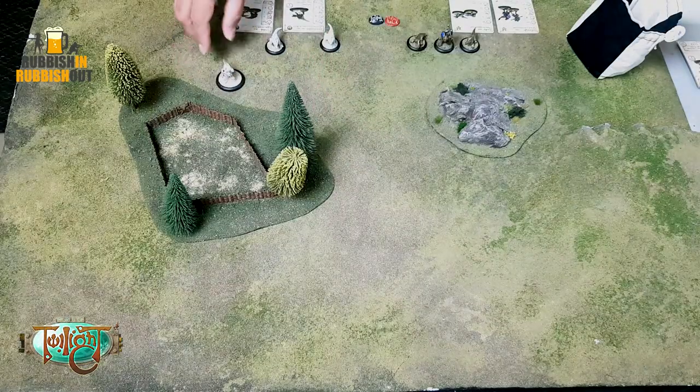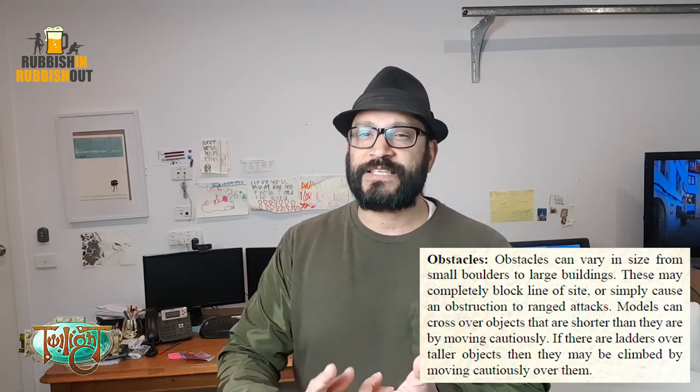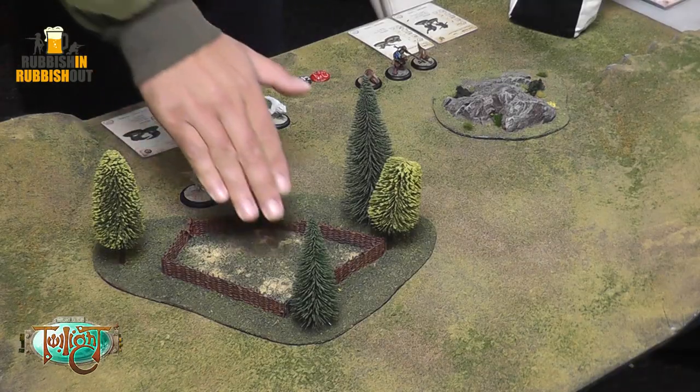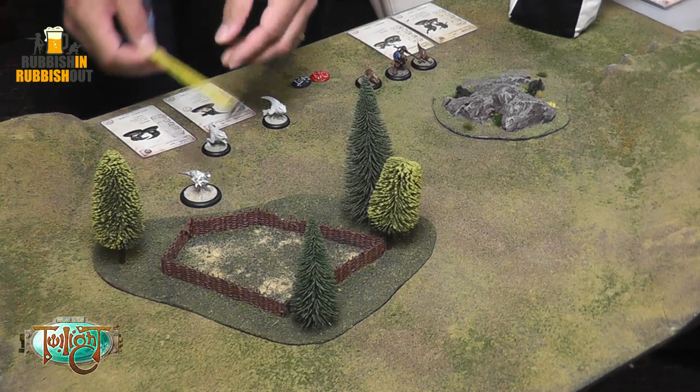Cautious movement is only used in specific circumstances. For example, if I wanted to move this Jenta handler into this little paddock, he'd have to cross a linear obstacle. Anytime you move through difficult terrain, over a linear obstacle, or across an obstacle — and I think the distinction is that an obstacle can be something you can't pass over, like a house or a boulder — those are the circumstances where cautious movement applies. The fourth circumstance is if you want to disengage from an enemy.